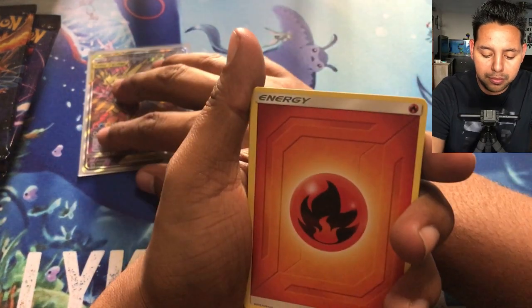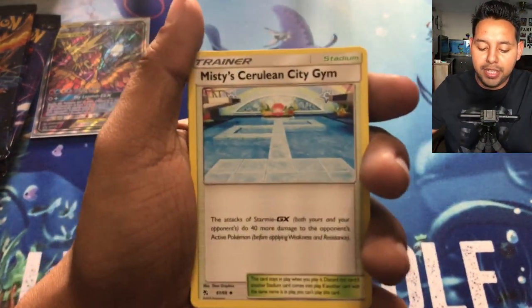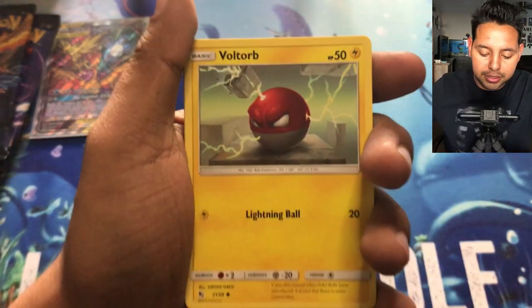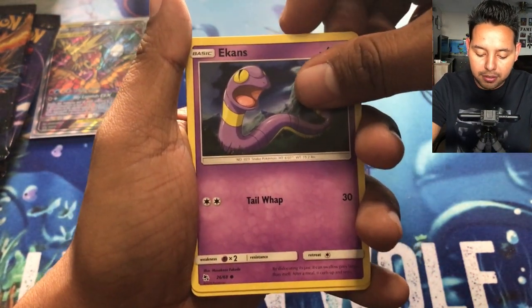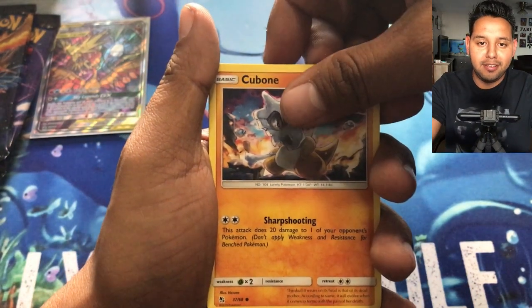In the last Hidden Fates pack I opened, there was no energy card — it was like an error pack. There was no energy card, which is fine. Our shiny card is coming up after this next card.